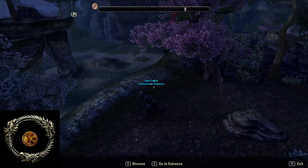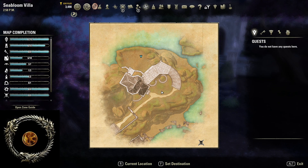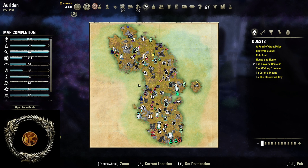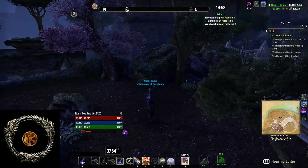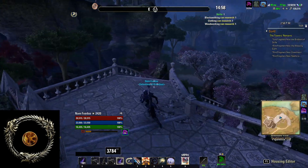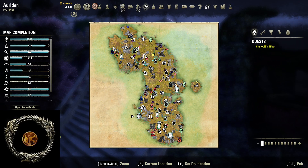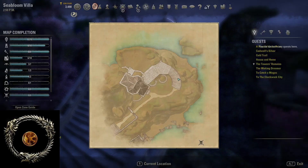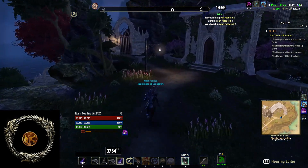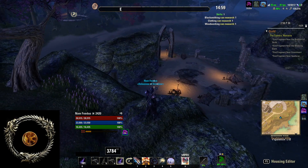There is nothing really that special. This is on Oredon. The map preview shows that there is a Sky Shard over here, but it doesn't show on the big map. I guess you can put some cool stuff over here.